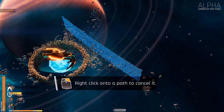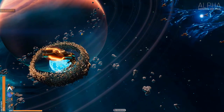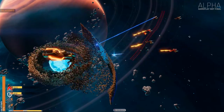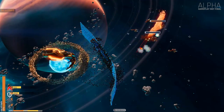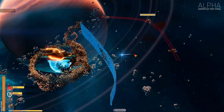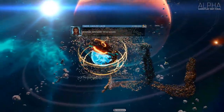The wall was reinforced, right click to cancel path. Let's draw the wall again. That was a good attack. My drones are protecting my mothership. Great job commander, we've survived.